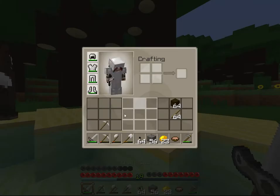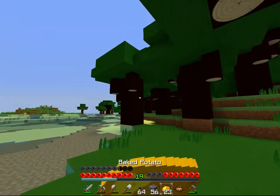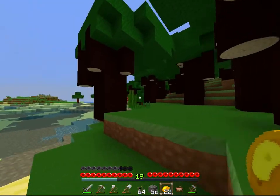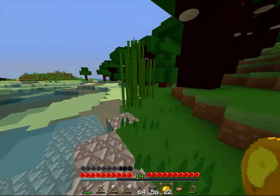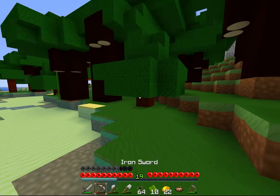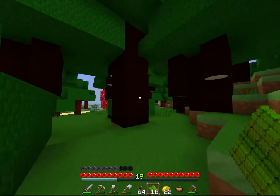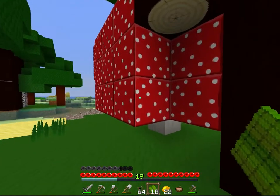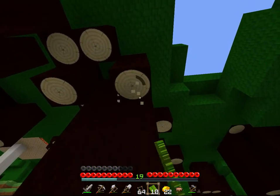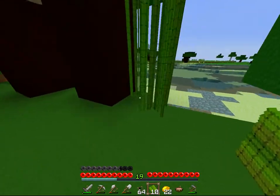Swords look cool. Pigs look cool. Everything looks cool. I think the only thing you're gonna have to watch is your hunger, because it looks exactly the same as your hearts. Sugar cane looks pretty cool — it's like a square of sugar cane. I was gonna go find a mushroom to show you guys. Mushrooms are cool — the pixels are smaller. What I like about this texture is that there's a lot of round stuff, even though it's Minecraft. I like that.